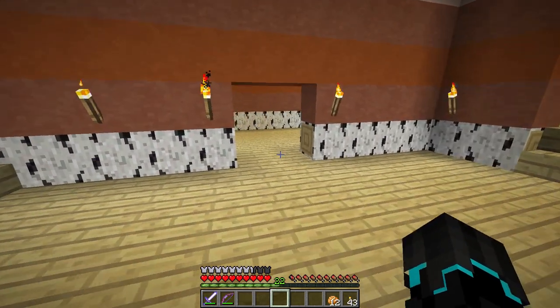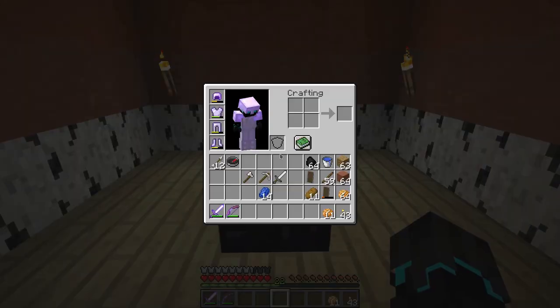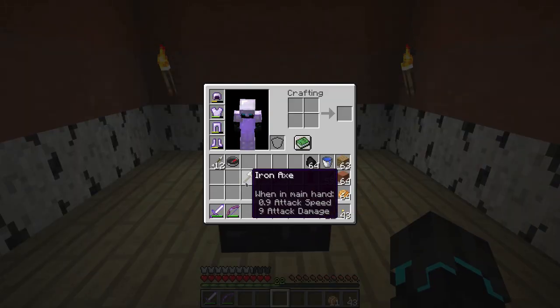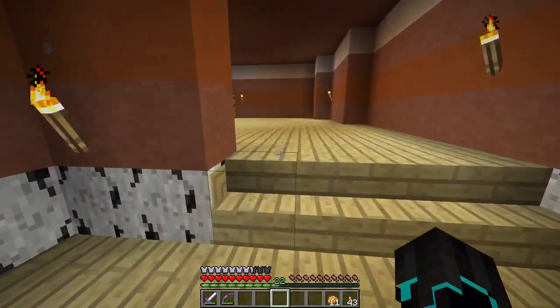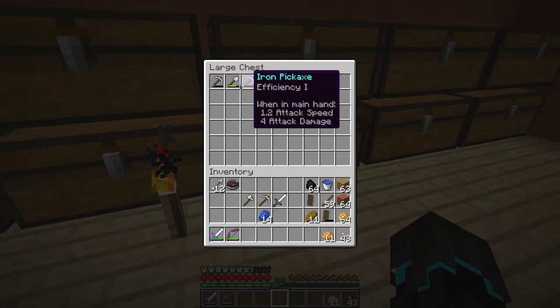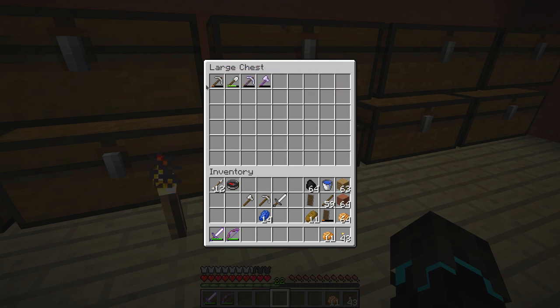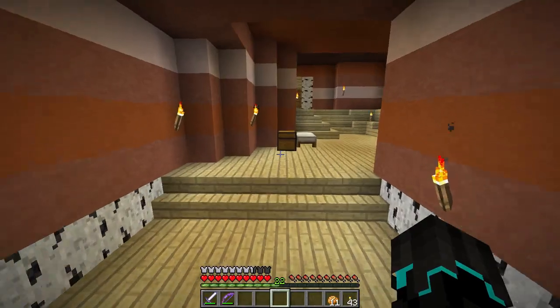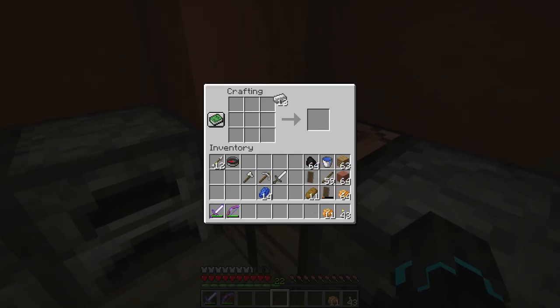Before we do that I've got some preparation to do: first, eat a baked potato; second, go to the enchantment table and enchant a new sword, new pickaxe, and a new axe. We're going to use both the axe and the pickaxe. I also have some spare iron pickaxes and I'm going to take two or something extra with me.